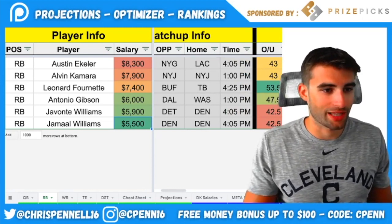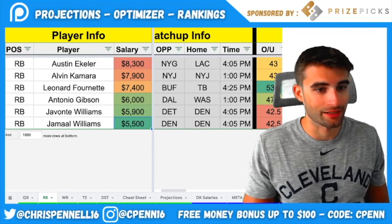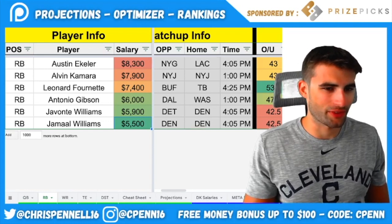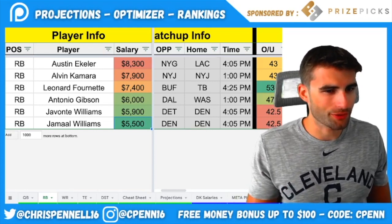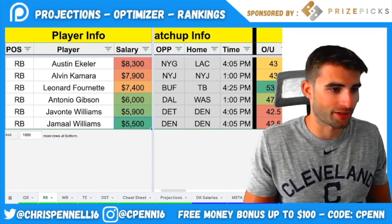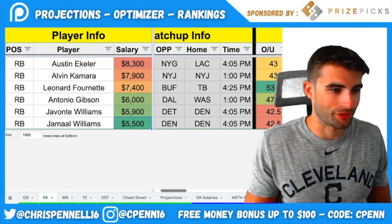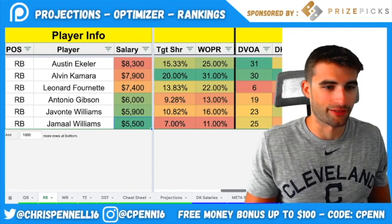Jamal Williams at $5,500 — DeAndre Swift hasn't practiced as of Thursday evening, so I'm assuming he's out. Williams wasn't exciting last Sunday versus the Vikings but still had close to 20 total touches. The only concern was just one target. I'd like to see targets ramp up since he's not as good a pass catcher as Swift, but earlier in the season we saw him used in the passing game. If he gives me 15-20 touches at $5,500, that kind of volume for a running back at this price is hard to find. The matchup versus Denver isn't great — Lions have a 16-point implied total and are 10.5-point road dogs — but this could lead to more dump-offs to Williams.